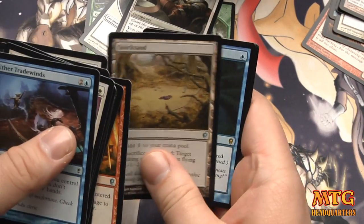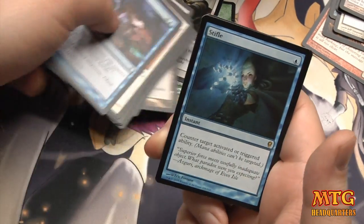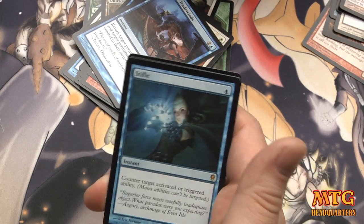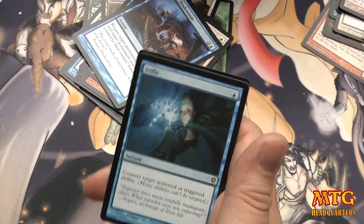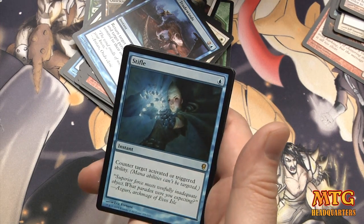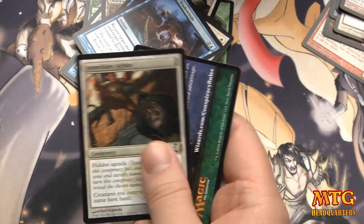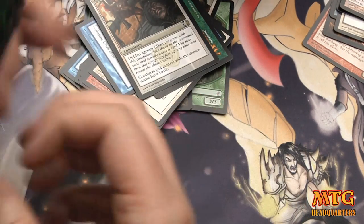Wind Dancer, Volcanic Fallout, Quicksand, and a rare: Stifle! I was waiting for that — currently the second highest-priced card in the set, definitely a $20 rare. Counter target activated or triggered ability. So crazy — foil versions of that will be rad.